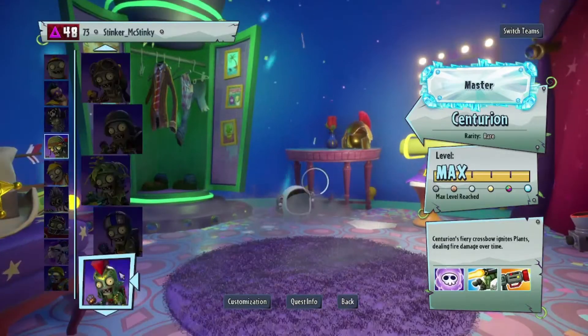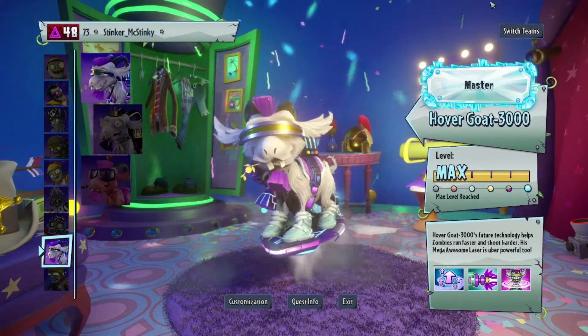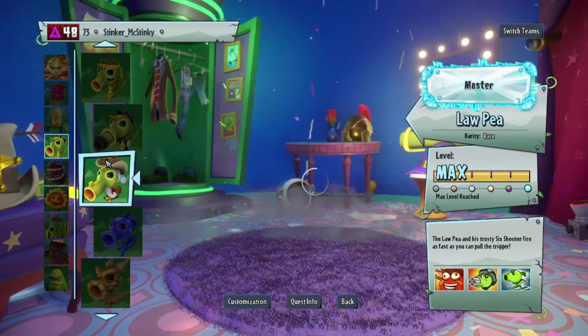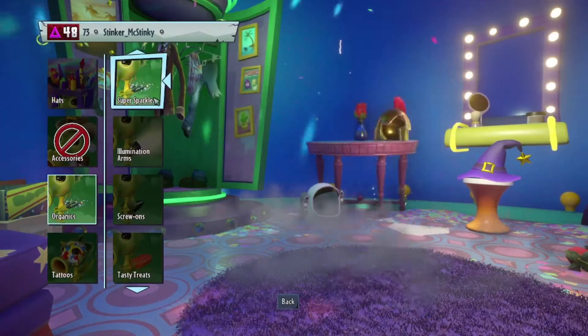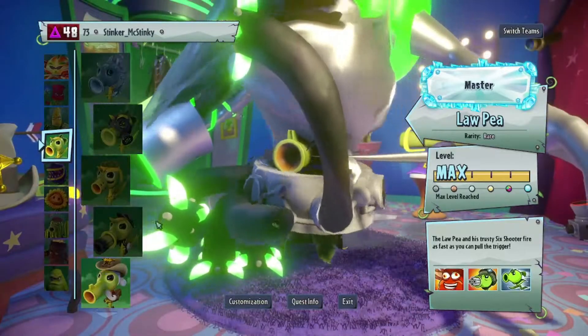So what I think I'm gonna do is just go through the new variants in the Hovergoat and Torchwood, as well as the new classes. Gabe, I think you have to remove the Glow Wings from Peashooter's kit.